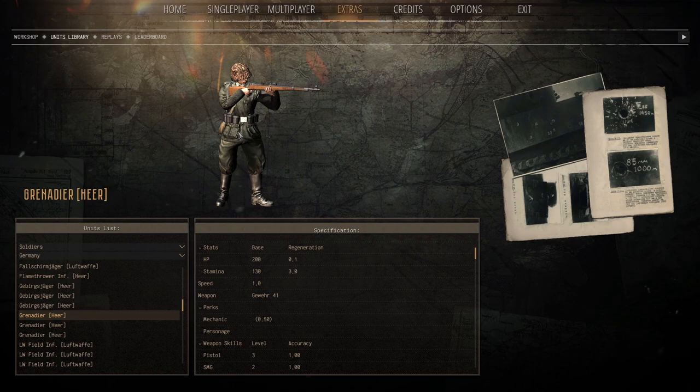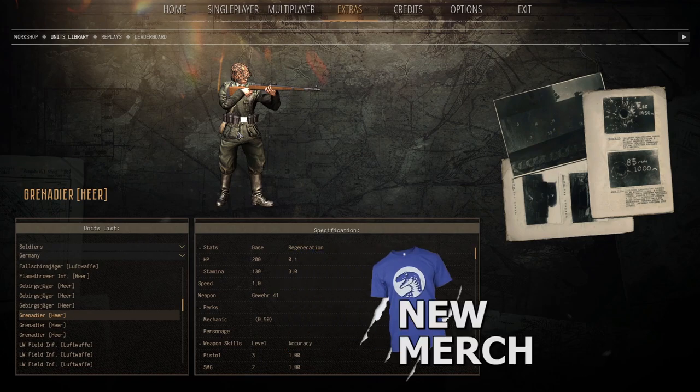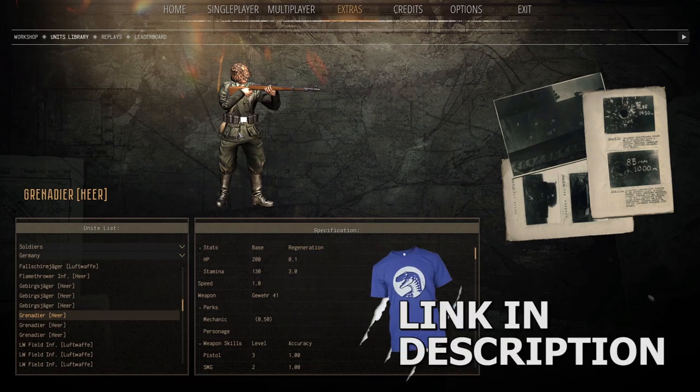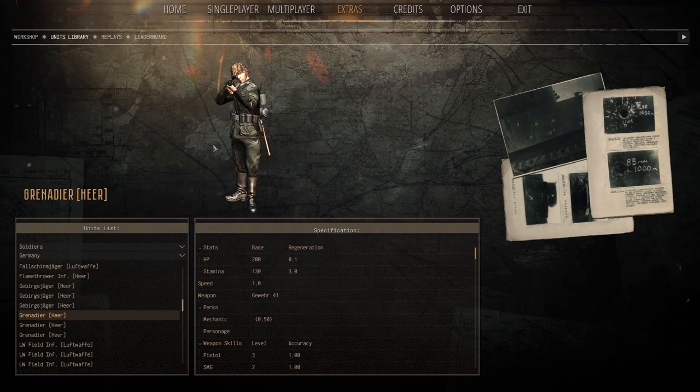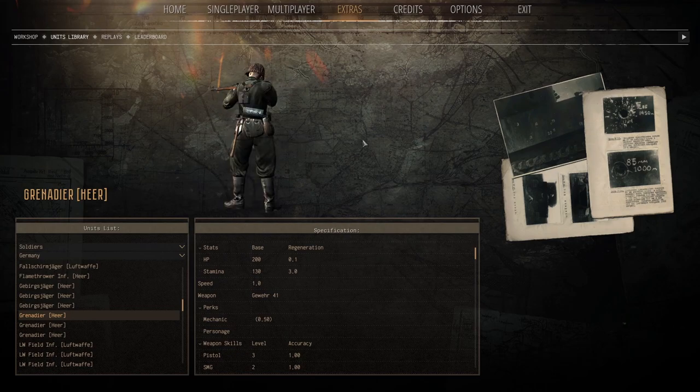Here we are in the units library. The developers have sent me and other content creators early access to things in the game that you might not have access to in the beta. So we're taking a look at a creators-only version where we're going to jump into multiplayer today and do some very basic tutorials on how to utilize infantry — things like throwing grenades, building defenses, transporting soldiers and troops around the battlefield, and also how to transfer things from one soldier to another, making and using defenses, and all sorts of different things.